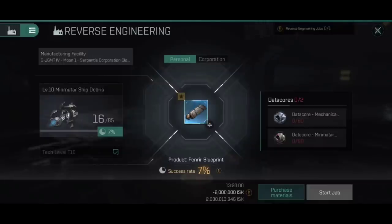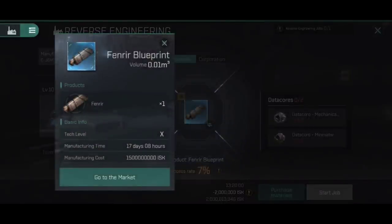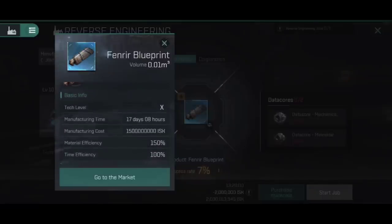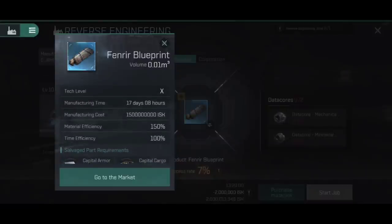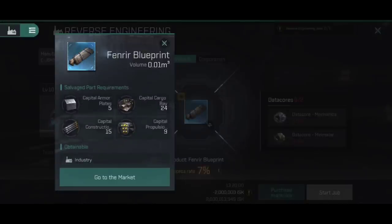Now, if I want to reverse engineer this, we use level 10 Minmatar ship debris. We need mechanical data cores and Minmatar data cores — that's 60 of each without training. You can see that me with no skills whatsoever I have a success rate of 7%, so you really are going to want to train those skills. But let's actually have a look at the Fenrir blueprint itself, remembering again that this is completely without any form of manufacturing or industrial skill at all.